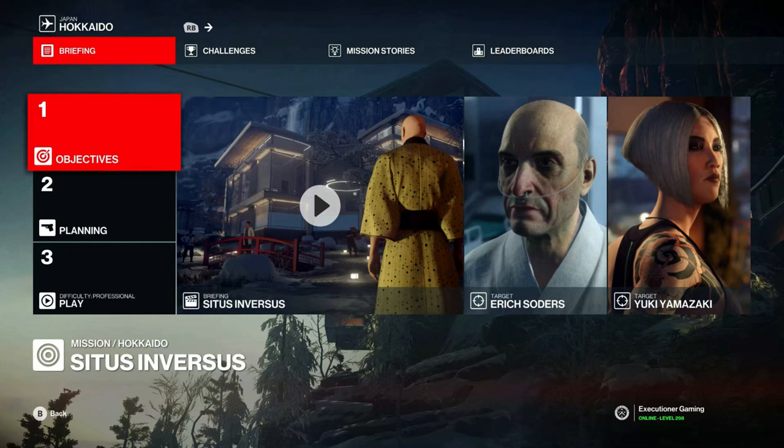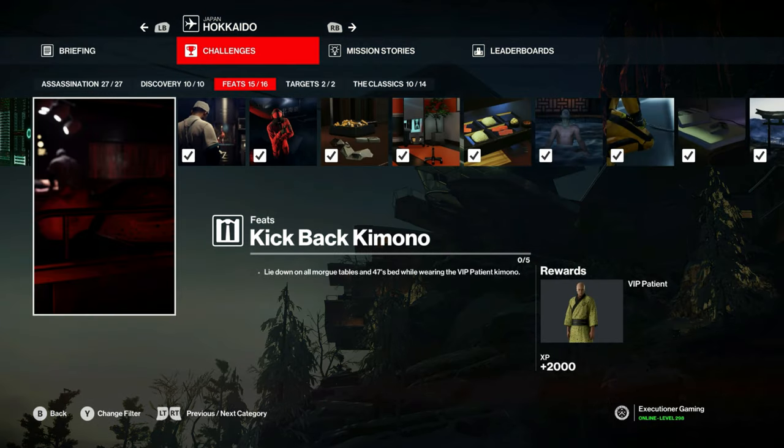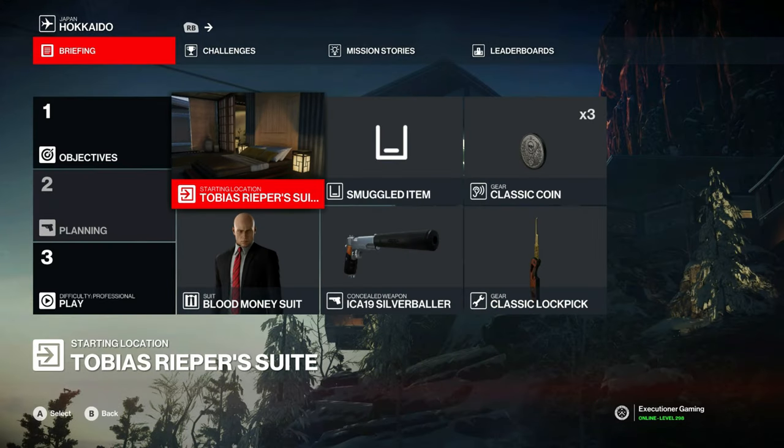Hello again everyone! Today we are going to revisit the Cytus and Versus mission in Hokkaido to take care of a new challenge they added called Kickback Kimono. That will unlock the VIP patient suit for you if you have not unlocked that in the past already. So we'll just start in Tobias Reaper's suite with a basic loadout.